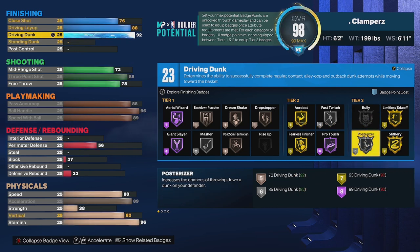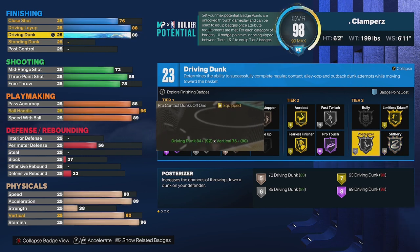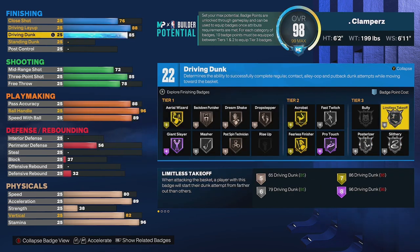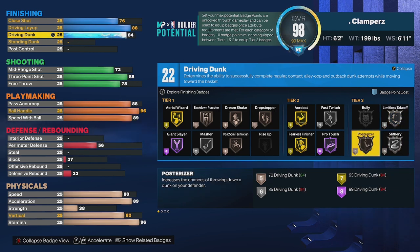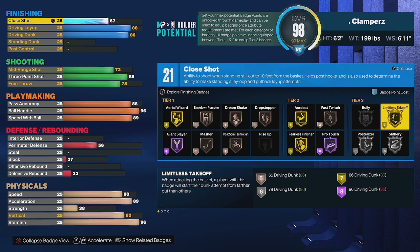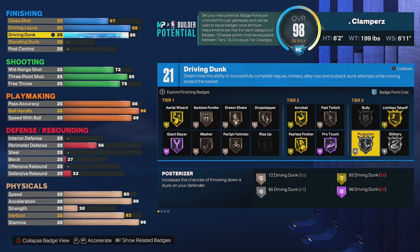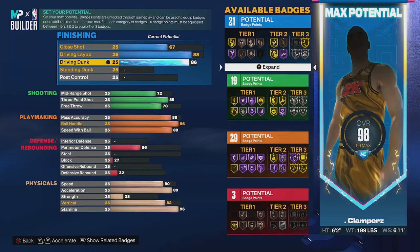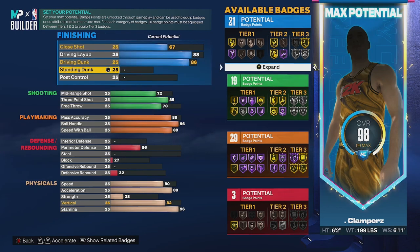For the defensive version we're going to have to sacrifice some stats. We'll take the dunk down a little bit - we lose gold posterizer but we still have pro contact dunks and gold limitless takeoff at 86. The contact dunks are at 84. We still keep our long athlete layup but we'll lower close shot a little bit and lose one badge so we still keep 21 badges. We still get fearless finisher, acrobat, and gold limitless takeoff.